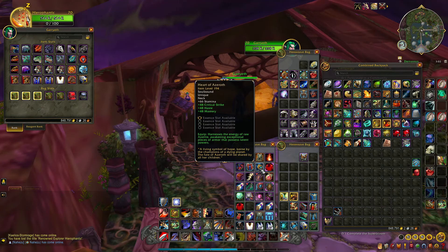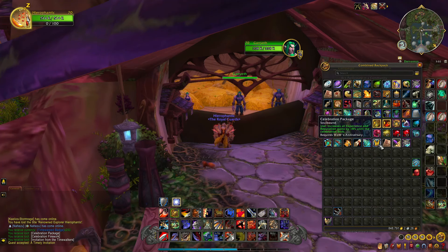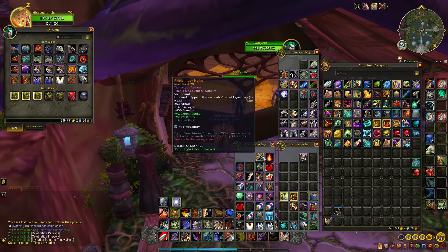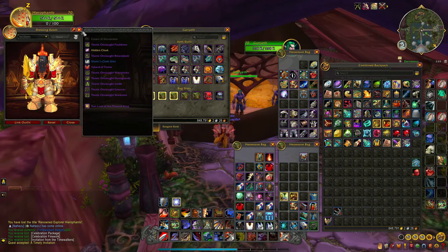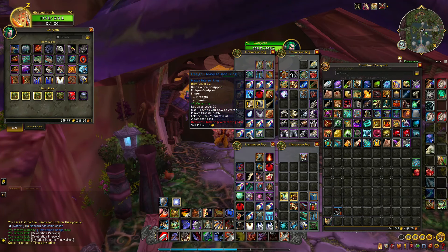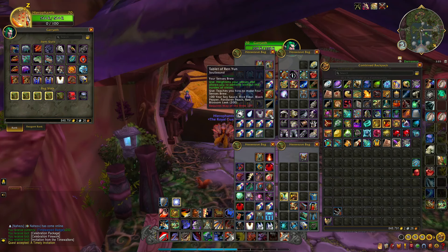A Red Dinner Suit — I could probably learn that. My Heart of Azeroth. An anniversary gift — 18th anniversary, so that was the 18th. The first Sartura's Warder shoulders — very cool even on a warrior. Circle of Flame from Blackrock Depths — must have dropped for me. Another Shadowlands legendary. Some sharpening stones. A ton more patterns — nothing special. So many Knightfire Robes. Tablet of Ren'Yin — I guess I thought it might be useful for something.